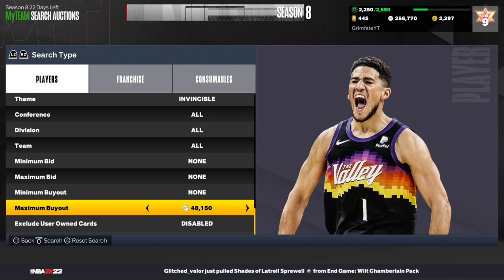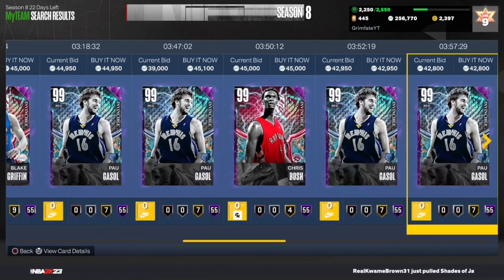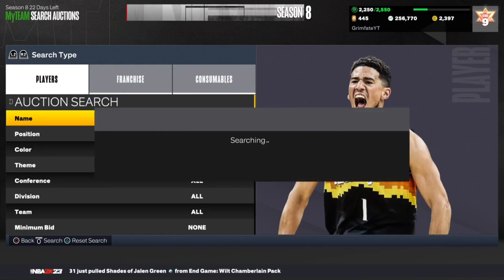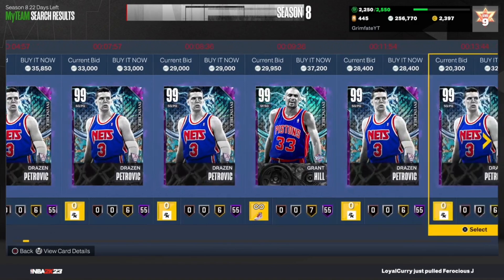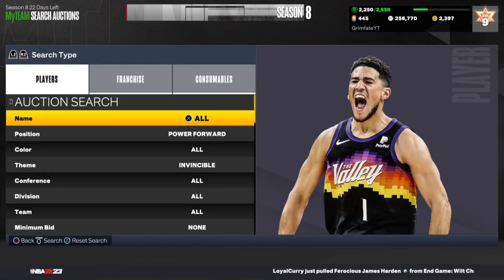Let's find the price of the cheapest invincible power forwards, which is somewhere in that 40 to 45,000 MT range. You're going to want to set the max buyout to about 38,000 MT. At 38K, any invincible power forward you see is guaranteed to make you profit. Without the power forward filter there are too many cards, but since you set it to just power forward, nobody's really on this filter, so you'll get a ton of snipes to yourself.